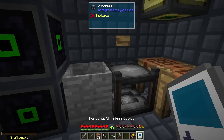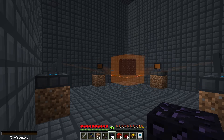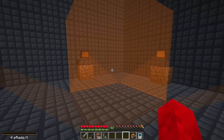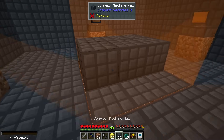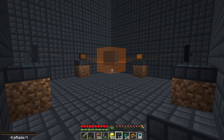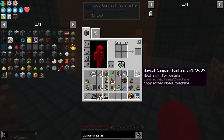We have a bunch of obsidian — probably not enough, but I'll start making ender pearls anyway. Of course they had to make this the sound effect you have to listen to every single time you do this. Now we have 26 ender pearls — this only took 38 years. Now we can start making normal compact machines. Why did they have to make it so that this takes even longer than the ender pearls? And now the final normal compact machine.